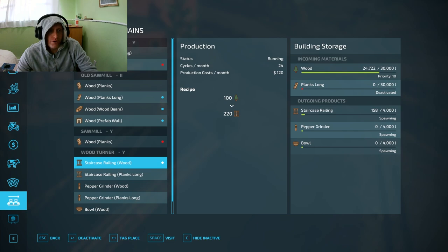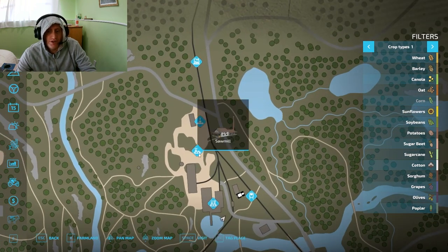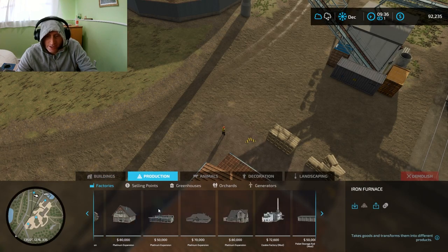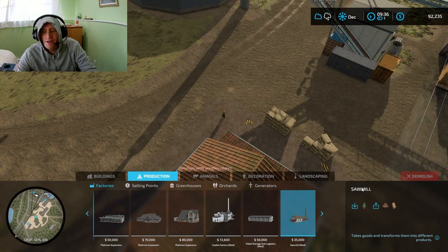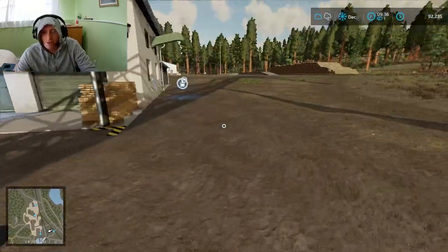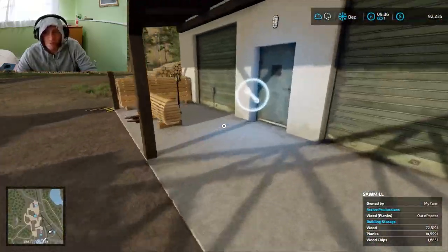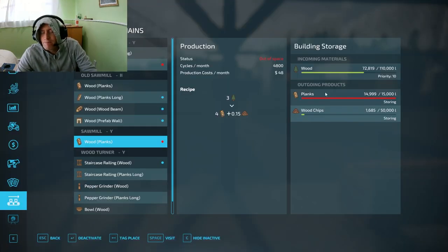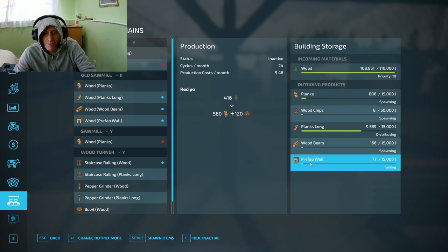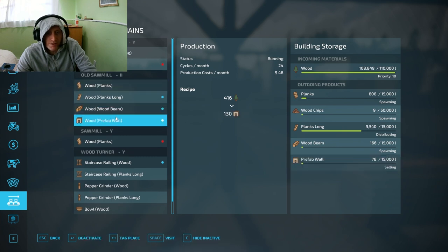I also wanted to show you over here at the sawmill - I built another sawmill. This sawmill is a mod. I downloaded a sawmill mod to have more production on this property, found a spot where it would fit, and right now it's just producing long planks - that's all it can produce. Looking at the production menu, it is full right now. We're going to drop some of our wood off at the sawmill. It's also producing beams and prefab walls, great.